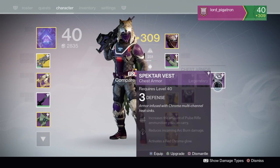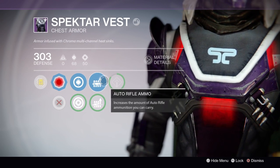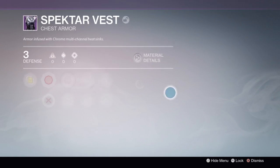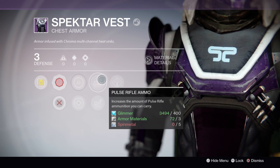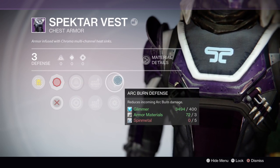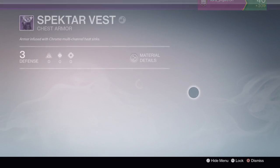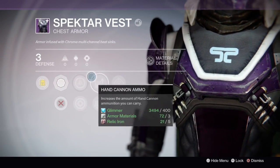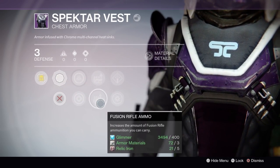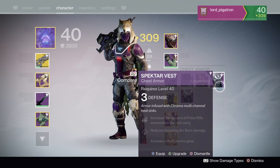I also got 2 more Spectre Vests. My current one has Auto Rifle Ammo and Sniper Ammo — pretty good since I use Auto Rifles a good bit — plus Void Burn Defense and Void Armor. One new vest has Pulse Rifle Loader, Pulse Rifle Ammo (which might be good since I started using Bad Juju), Sniper Rifle Ammo, Arc Burn Defense and Arc Armor with a red chroma. Another has a white chroma glow — Hand Cannon Ammo, which is great since I use hand cannons, and Fusion Rifle perks.